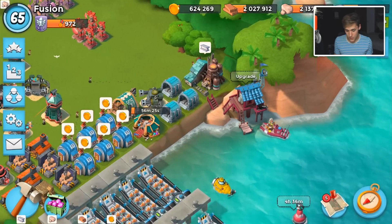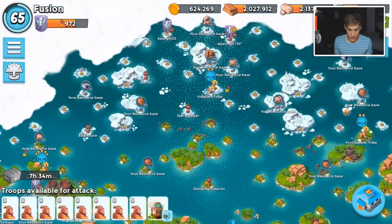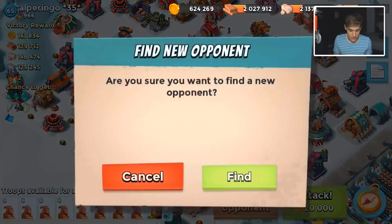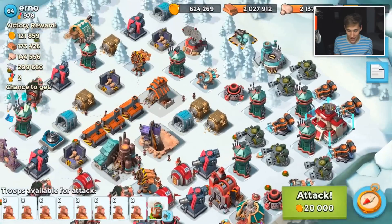I was originally gonna do 300 tickets, but Z-Mot already did it. So no shield, which means no go. He already did it so I didn't wanna copy him. So the way we're gonna be doing this is normally for a shield generator base, you don't wanna just hit the core and power it down.